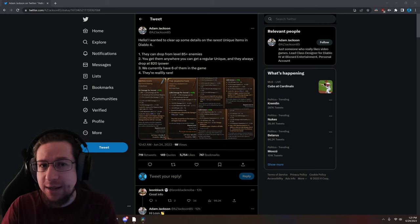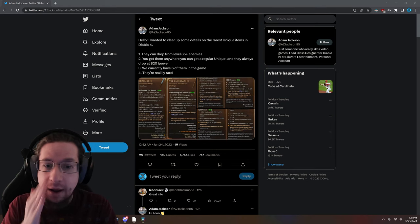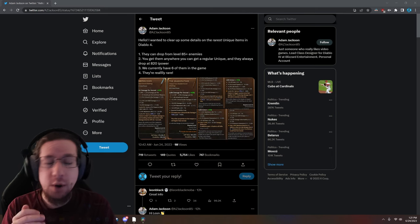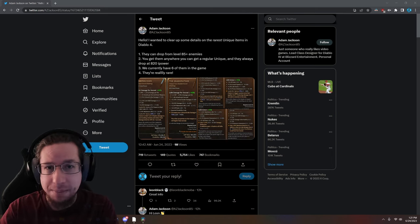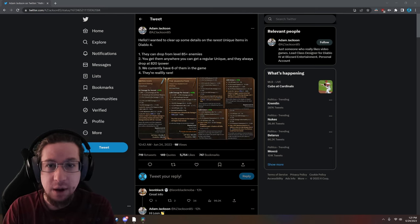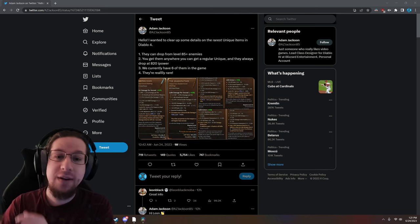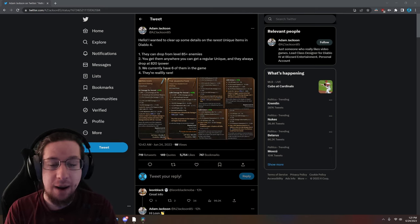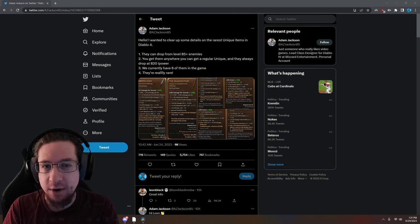However, if you want to increase your odds and get them as soon as possible, even if you're not quite level 85 — based on what he says, if you go into a stronghold where enemies are higher level than yourself, they should drop around level 83 since strongholds are plus 2 to plus 3 levels. If you go into a nightmare dungeon where the enemies are level 85, even if you are not, they should be able to drop. You can get them anywhere that you can get a regular unique, and they drop at 820 item power.